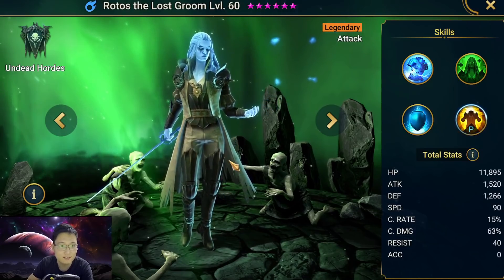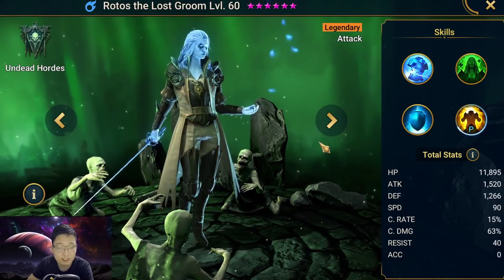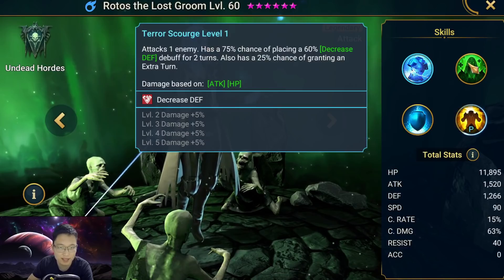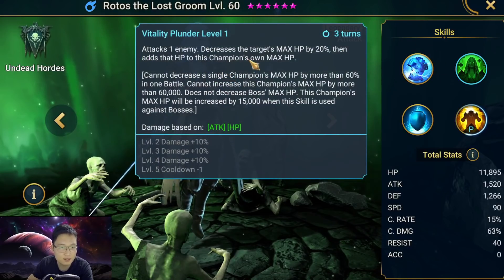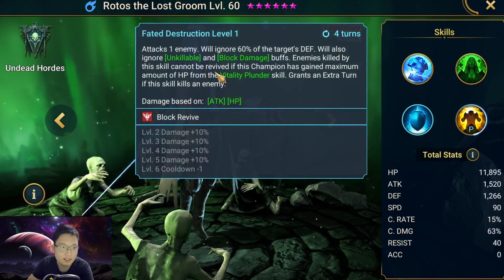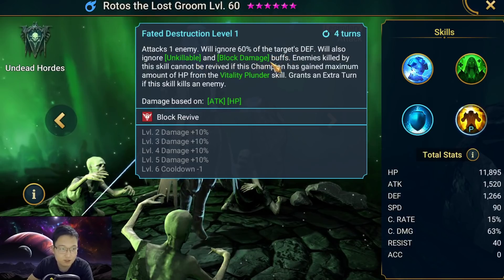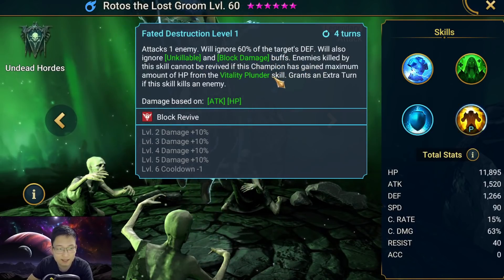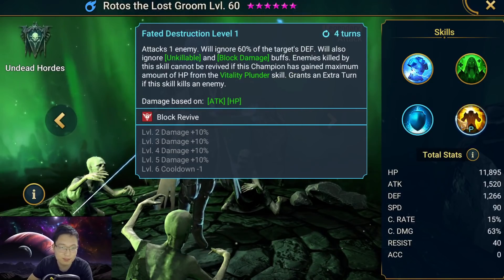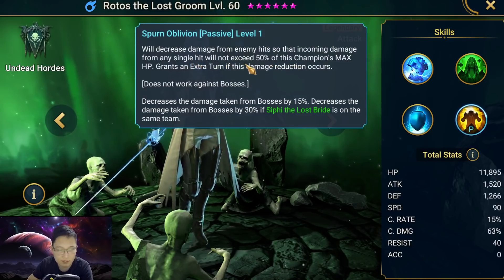I think he is good right now - definitely above average, one of the top tier arena champions. His A1 is decrease defense with a chance for extra turn. His A2 leaches enemies' HP and adds to his own HP while dealing a lot of damage. His A3 deals damage that ignores defense, ignores unkillable and block damage. Before the nerf, if the enemy was killed by this skill they were instantly revived - it was super OP. His passive is that a single hit damage will not exceed 50% of his max HP.